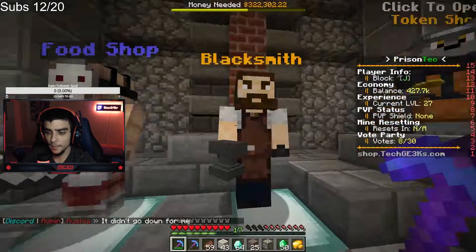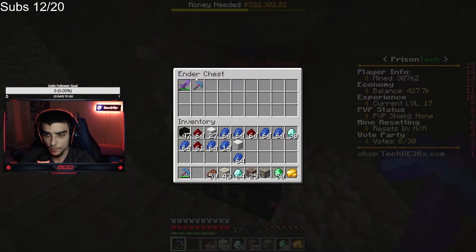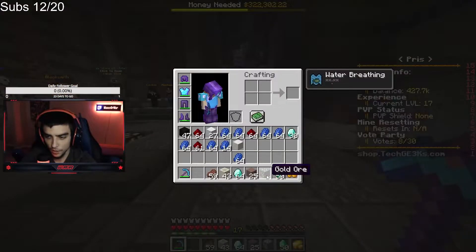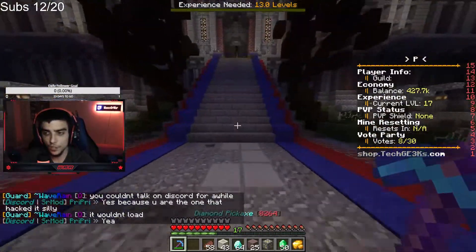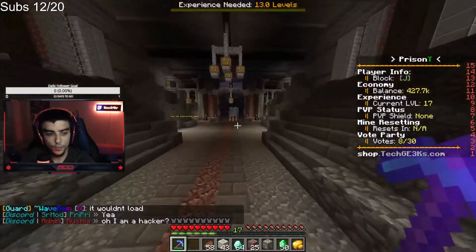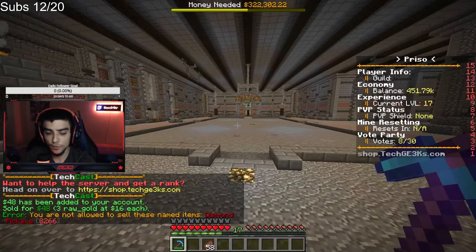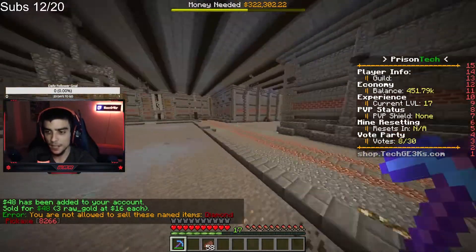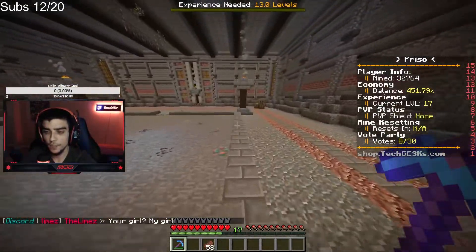Okay, I can make this into a Silk Touch pickaxe. I need to do some research on Silk Touch — I feel kind of dumb. I don't think that was what I wanted. Let's go sell everything and then open that crate key and be done. We got 24,000 — not bad. We are 322,000 away from ranking up again. That's incredible.